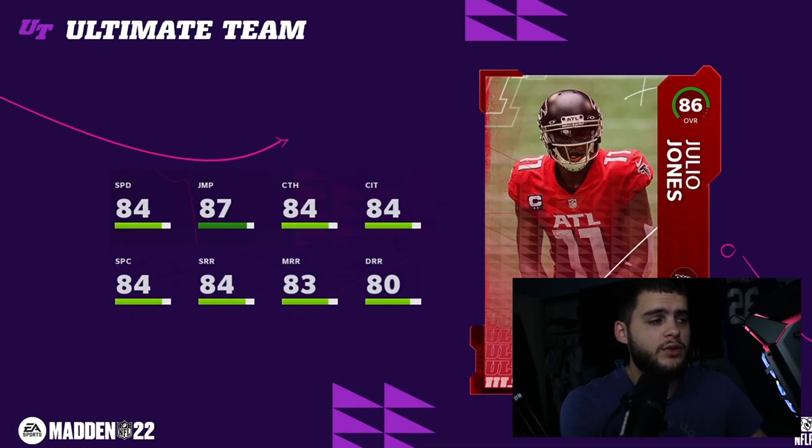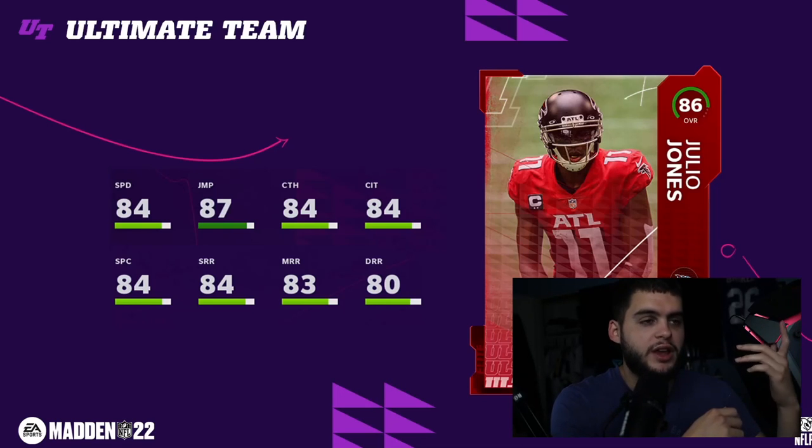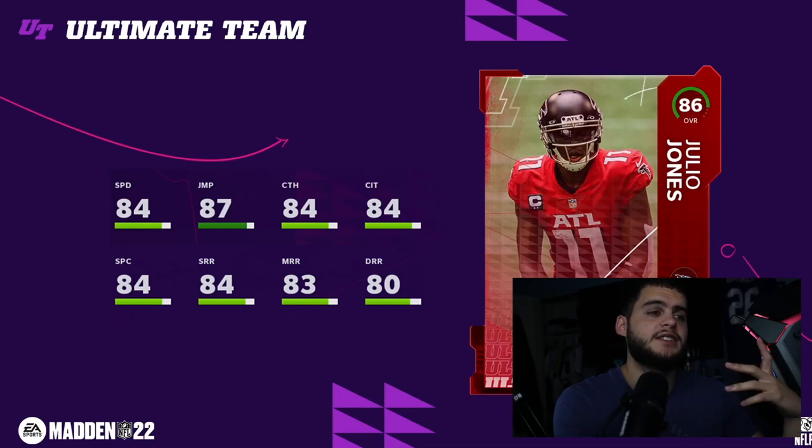Julio Jones is one of the newest wide receiver reveals — 84 speed, 87 jumping, 84 catching, 84 catch in traffic, 84 spec catch, 84 short route, 83 medium route, 80 deep route running. He's well-rounded and can do a little of everything, but I don't think he'll be a usable wide receiver because we have Jamar Chase at 91 speed, Tyreek Hill at 89, Lance Alworth at 88, and DeVonta Smith at 87-88 speed.